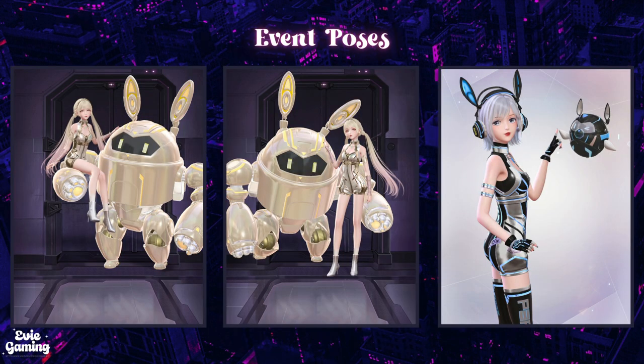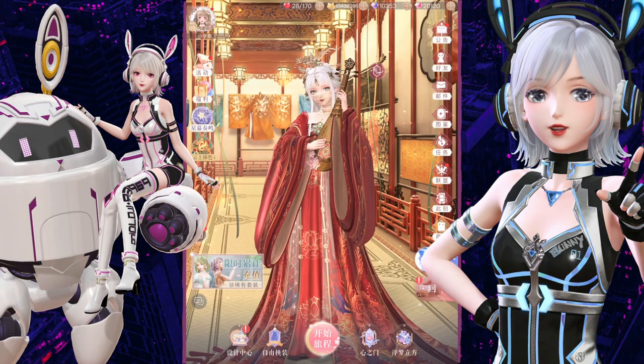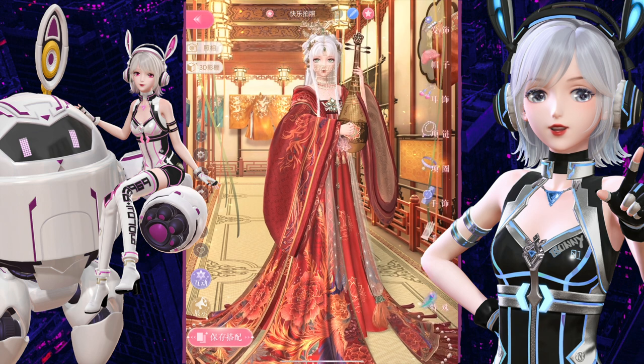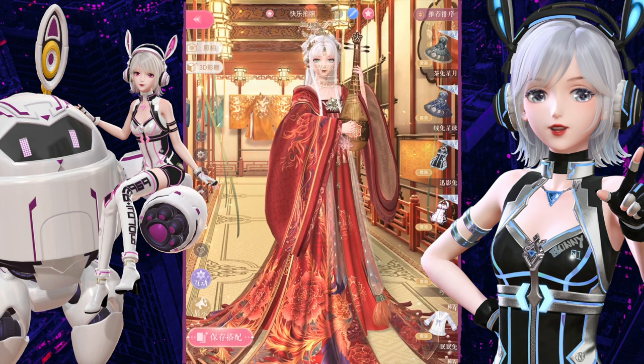As for the pose, you can use it whenever you want with or without the bunny robot. However, you can only get the left two poses with the bunny robot. I'll show you how right now. We're now at the home page — let's enter the dressing room. Find the bunny robot. You don't have to be wearing Dashing Bunny or Speedy Rabbit, by the way, so we're just gonna keep my outfit like this.